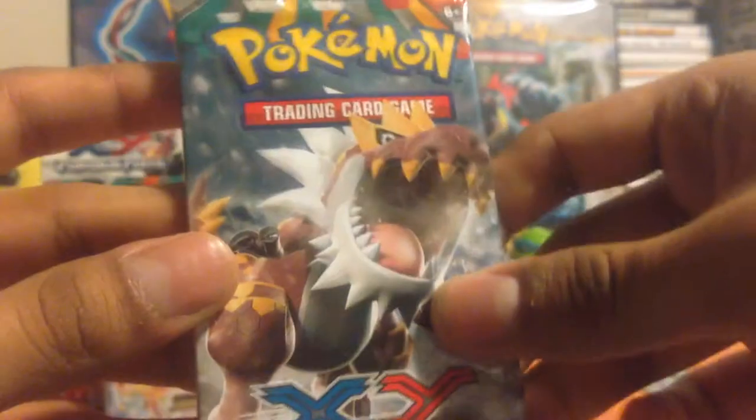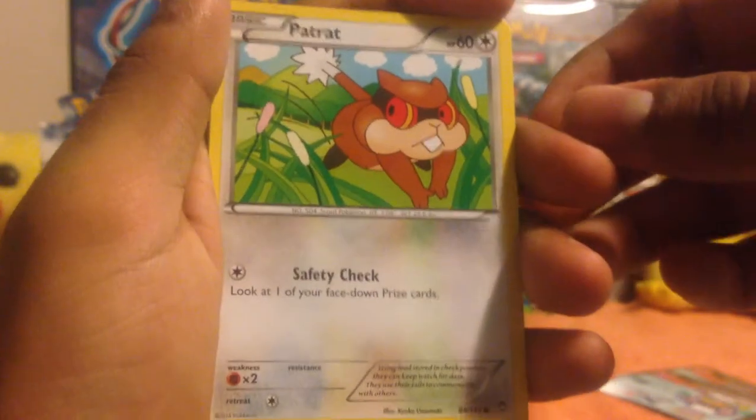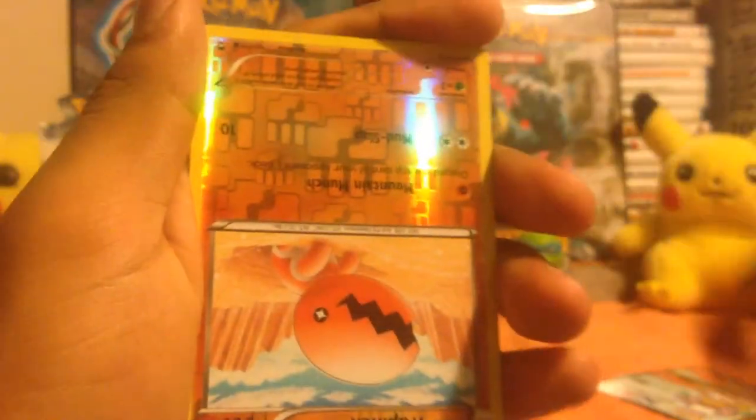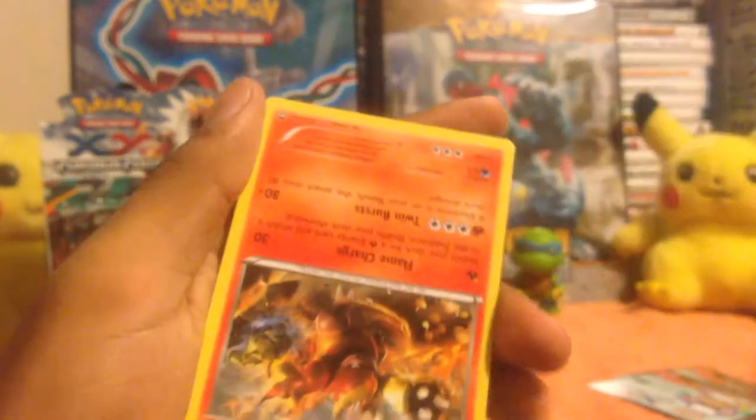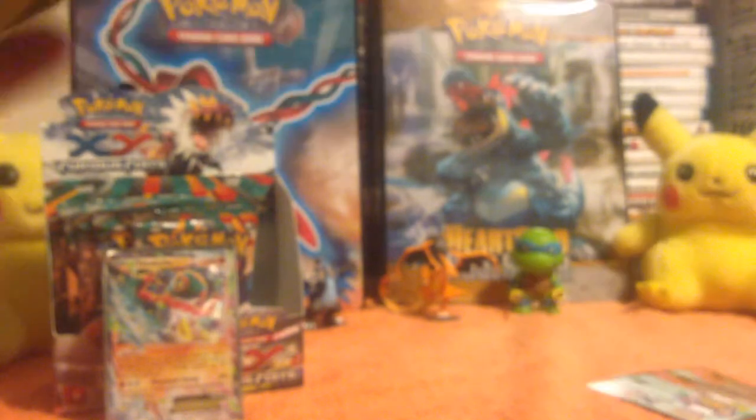Can't complain when you got this bad boy right there — Halucha EX. All right Tyrantrum, show us what you got. First up: Training Center trainer card, Full Heal trainer card, Tyrunt, Cubchew, Patrat, Eevee, Scraggy, Mienshao, upside-down Trapinch. For some reason these cards are coming in upside down — it doesn't matter because Magmortar is the rare. Non-holo but still very nice artwork right there.